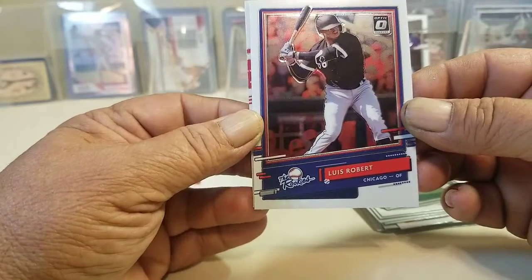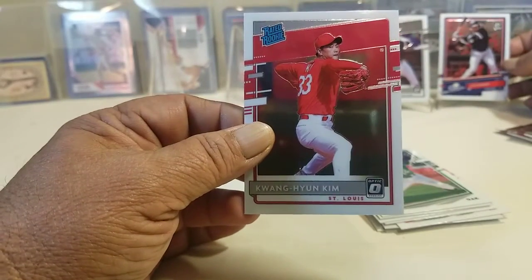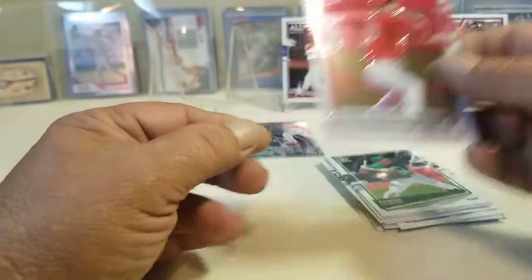Follow that up with a rookie — Luis Robert. A nice little pack, and Kim to finish that off — Rated Rookie.